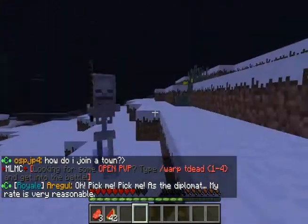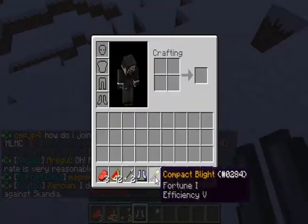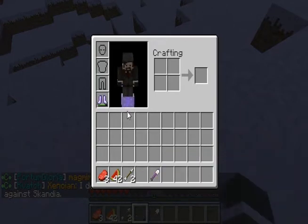All hostile mobs drop Diablo Drops, and some even equip them to show you what they're dropping beforehand. But others, such as the Creeper and Skeleton, don't do this, but they still drop it, unlike popular belief.